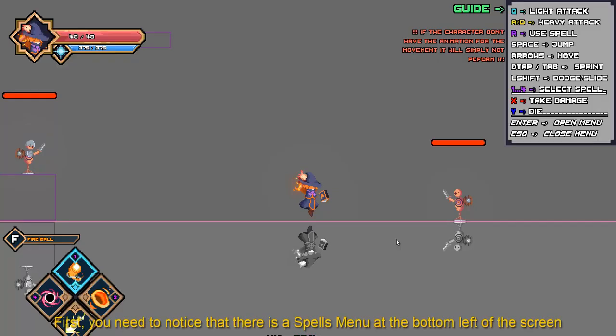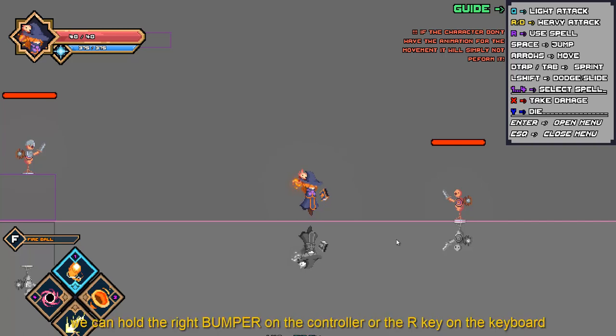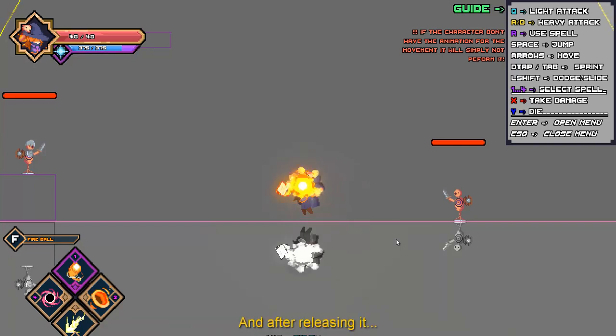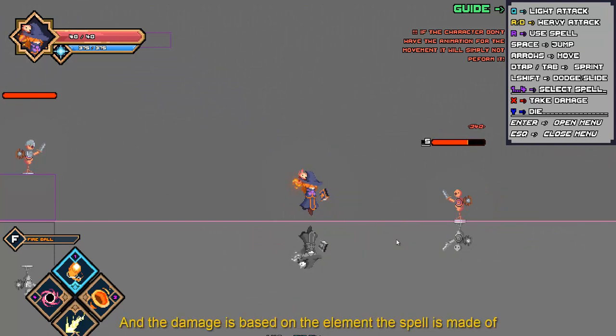There is a spell menu on the bottom left of the screen with four spells we can test. The current one selected is the fireball, which will be the first one we test. To charge the spell we can hold the right bumper on the controller or the R key on the keyboard. The spell will charge to the max level the character can reach. After releasing, the spell is cast in the direction she was charging and the damage is based on the element that spell is made of.